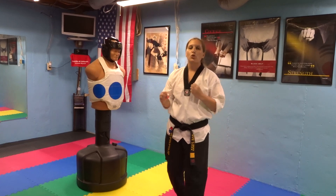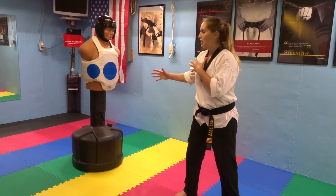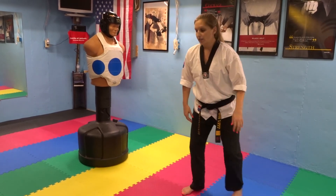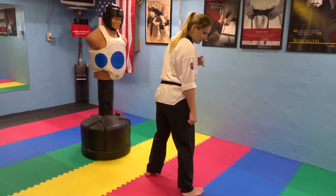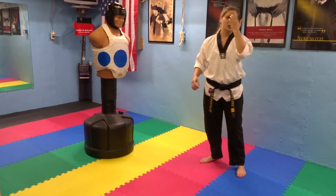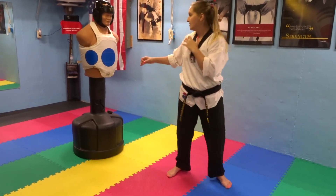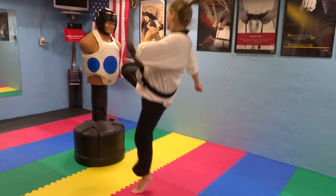The next way to do it is a tornado kick. Whatever leg you want to kick with, you put it in front. You cover a little bit of distance on this kick, or you can do it in place. Your back leg steps behind you, comes around, and then it's just a rear leg round kick. That's the easy way to do it. Once you get the steps down, you want to do it in the air.